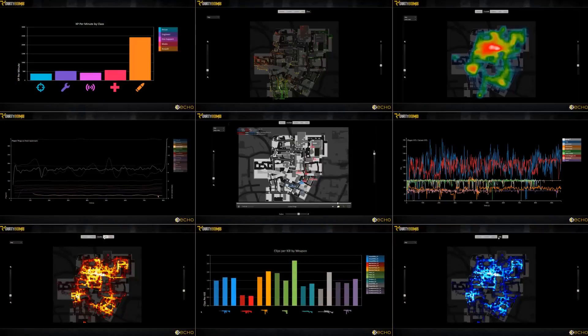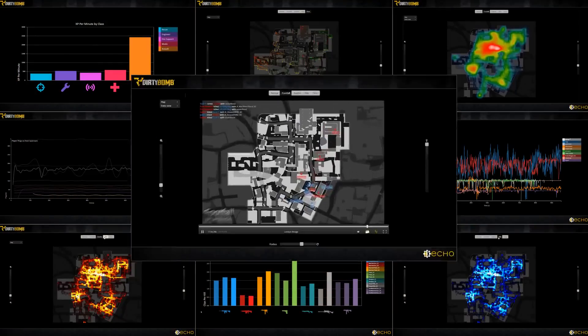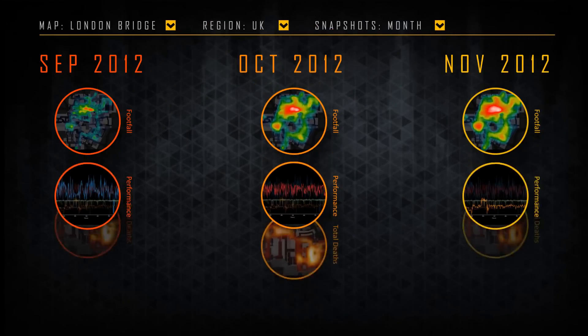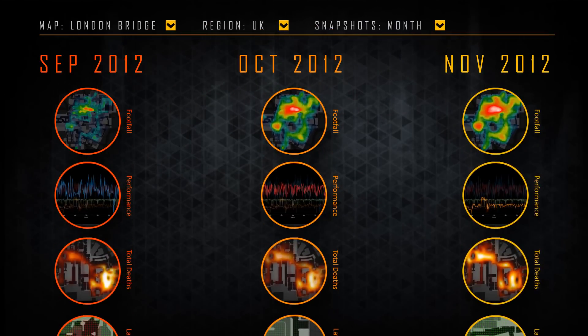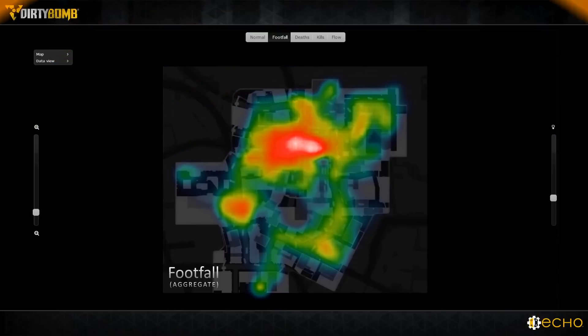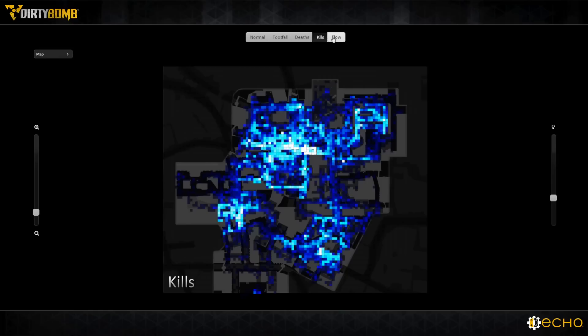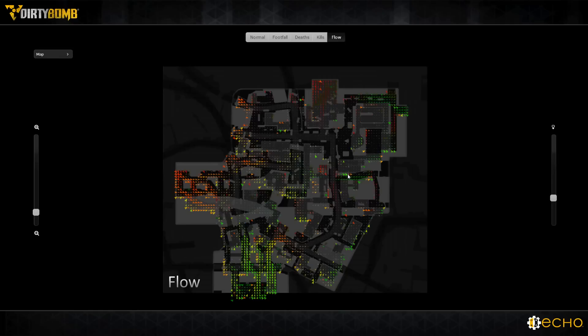Echo tracks every game session in enormous detail, allowing us to see each match as a detailed 2D replay. Echo then combines all of this data into a global snapshot of the game, allowing us to easily identify problems. For the first time in our studio's history, we're able to use detailed gameplay data to help us tweak Dirty Bomb throughout the life of the game.